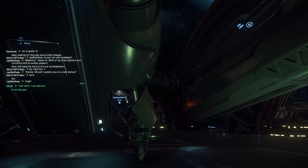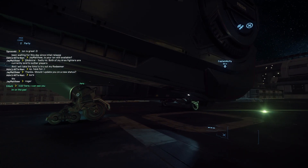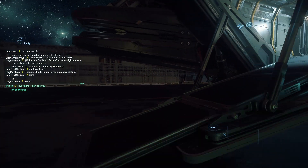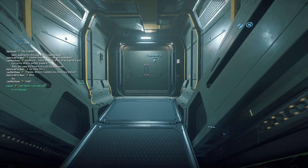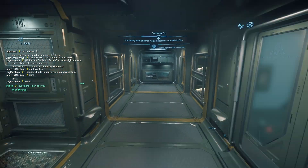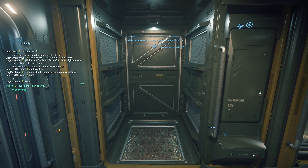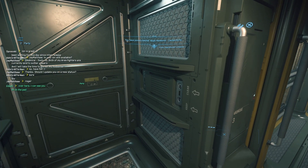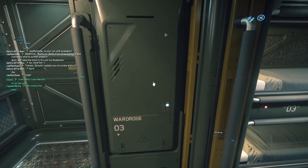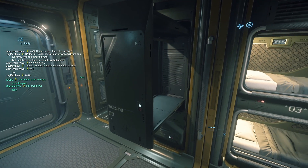Look at this - look at the wheels. This is the first time we're setting foot inside the Redeemer. I can already say it looks a lot like the Vanguard series. Here is the two SCU cargo space, and here we have a wardrobe, much like the Vanguard series.